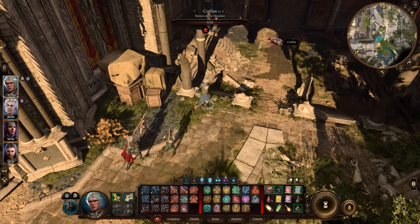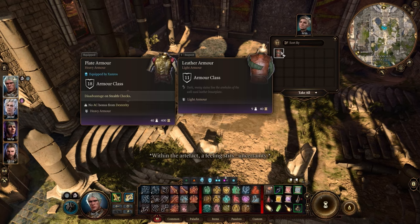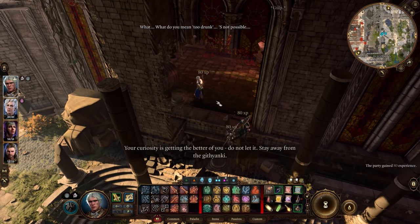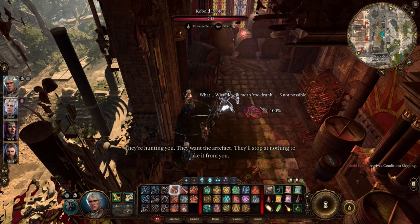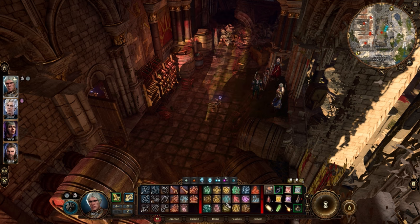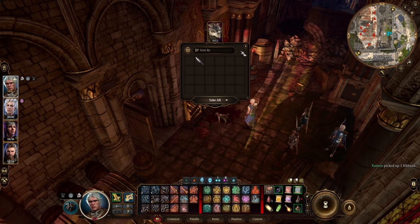Oh wait, did I already see this cutscene? I think I did. 'Whoreless within the artifact, a feeling stirs.' Okay, uncertainty. There are open windows here — your curiosity is getting the better of you, do not let it. Stay away from the Githyanki — this is not possible, they're hunting you, they want the artifact. They'll stop at nothing to take it from you. Cool.